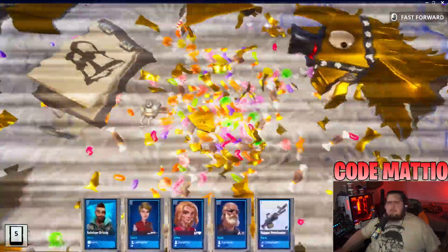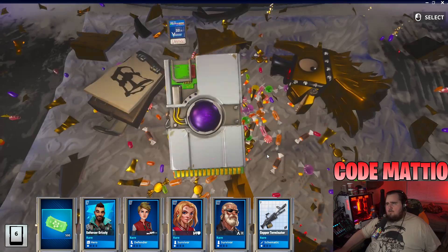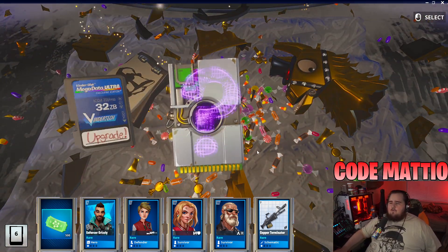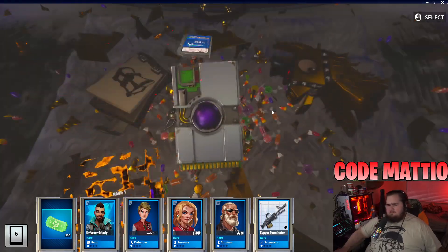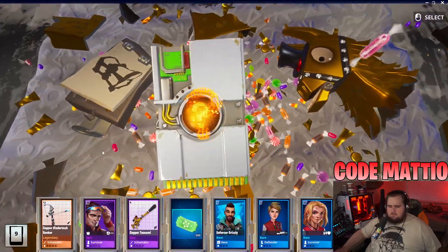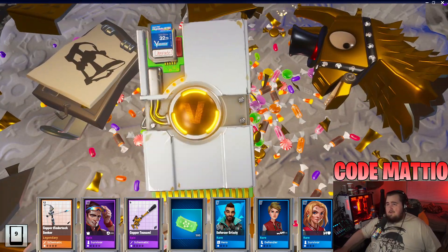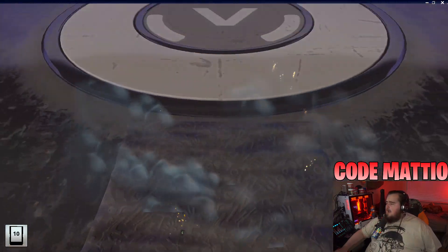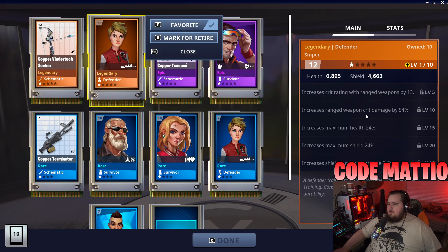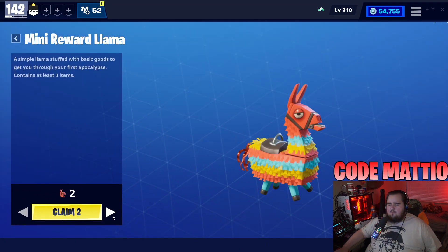I'm pretty sure anything base game can be in these, but we only have one so I don't think we'll get anything too exciting. We got a hydraulic weapon - looked like a vendor check seeker - and a legendary lead survivor, plus a legendary defender. I want the defender. I already have all the mythics. I love getting sniper defenders because you don't know what their perks will be - crit damage and crit rating are really good - so I'll actually level that one up.